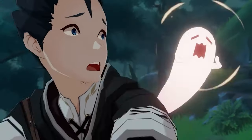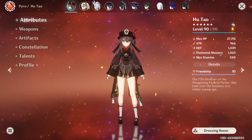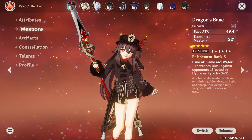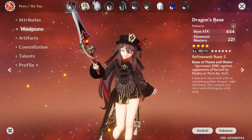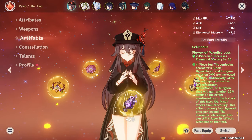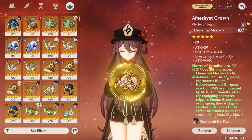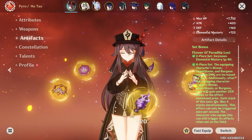Let's start off today's episode by taking a look at the build we'll be using on Virgin Hu Tao! She is going to be running an R5 Dragon's Bane that has a lot of Elemental Mastery, which is perfect for the Virgin build. She's also going to be running 4-piece Flower of Paradise Lost with all stats focused on EM — 84 on the flower, 79 on the feather, with some ER as well.